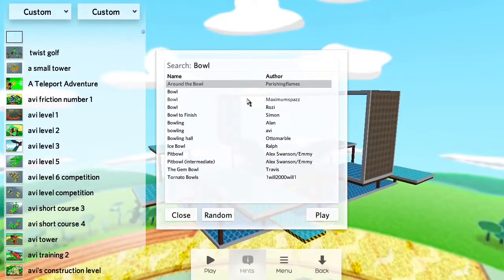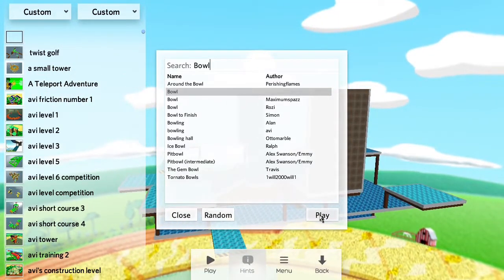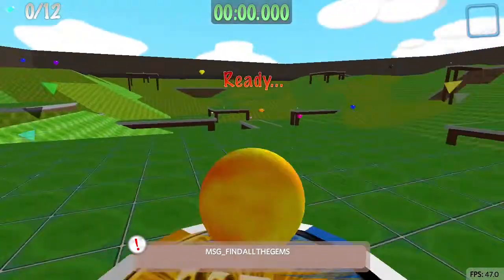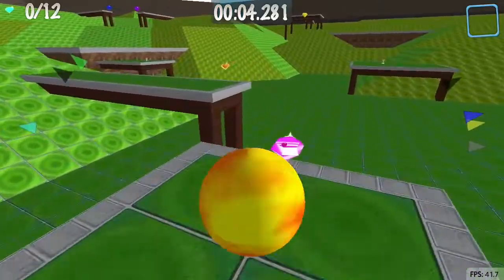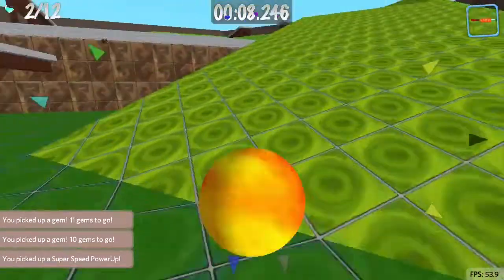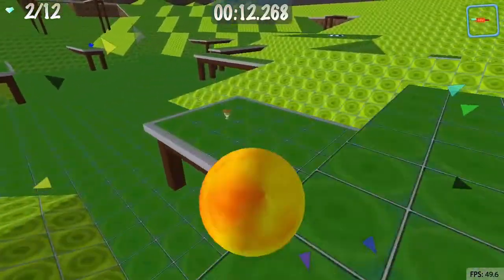Here we have Ball. This is actually a multiplayer level in Marble Blast Ultra, but what they've done here is they've slightly modified it to be a single player level for mobile. You can tell if you've played the original Ball before, you can see the changes that they made — you can see these platforms they've added with the gems nearby. Then get the time travel.